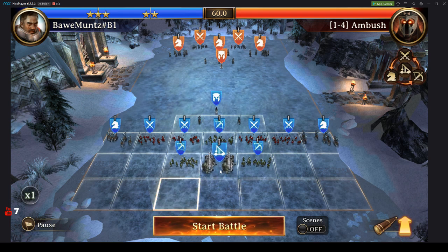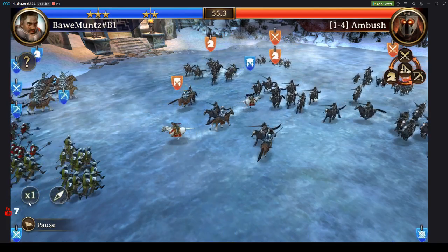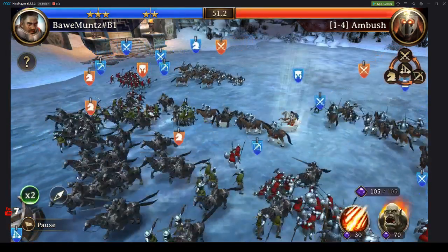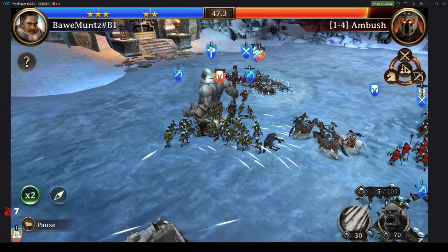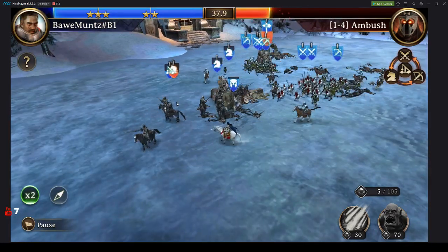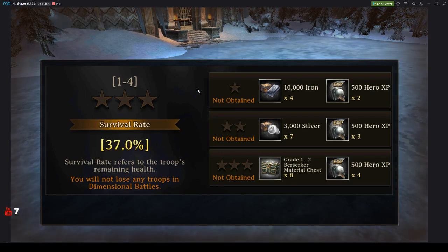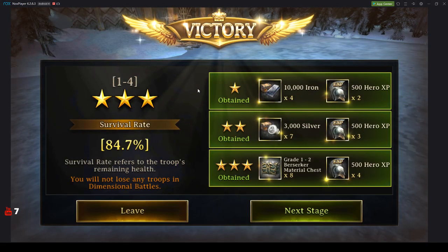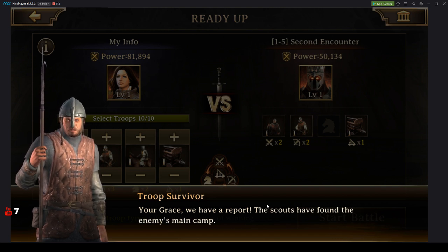I'll put siege right in the middle to attack everyone. Let's see how this goes — speeding it up a little bit. Right off the bat you can see I am surrounding all of them, and just like that they're dwindling down. Their cavalry rushed to take my siege down, but I have only one siege so I'm not worried. I knew I could kill their cavalry — I just surrounded them. I constantly had them surrounded from the beginning. I hope that gives you more information on formations for Iron Throne. Plenty more to come.